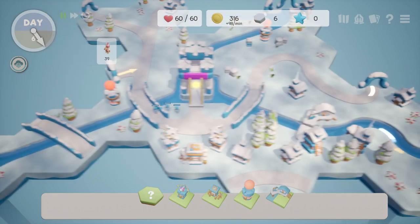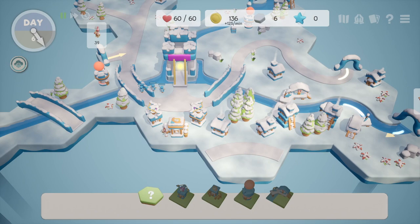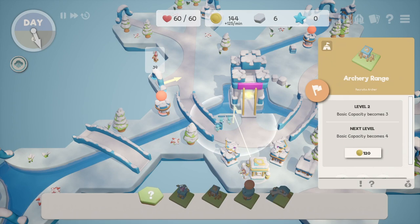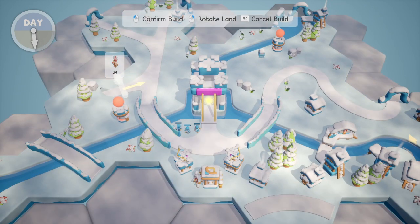The core mechanics of Hex Guardian should be familiar. Place towers, take out waves of enemies until you can't do it anymore, buy upgrades, repeat. Between waves, the player can unlock new towers, upgrade existing ones, or activate new powers that can help slow or weaken enemies.